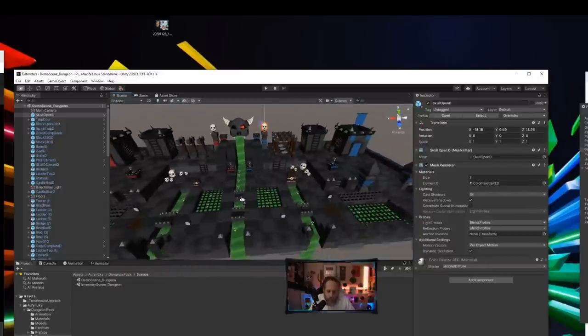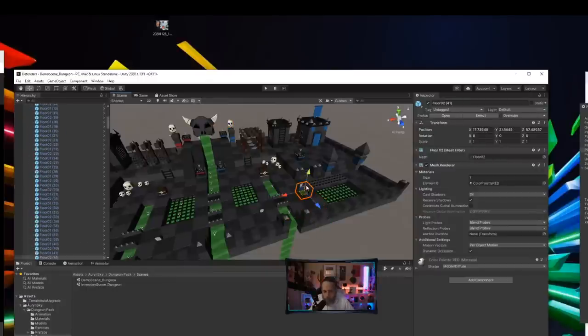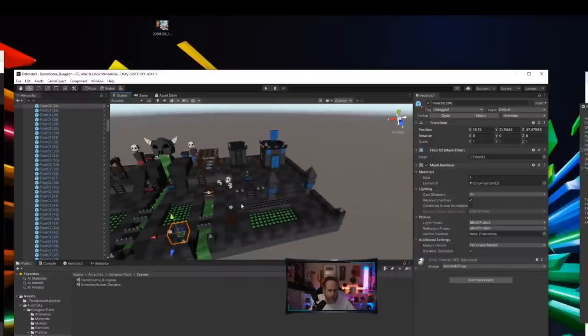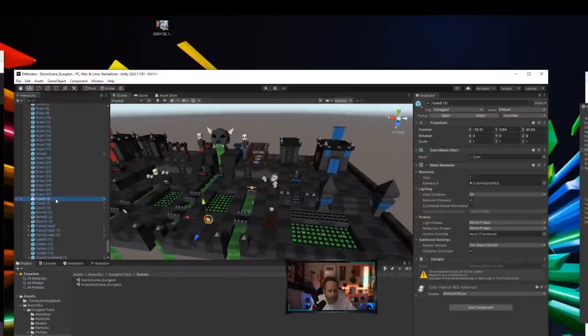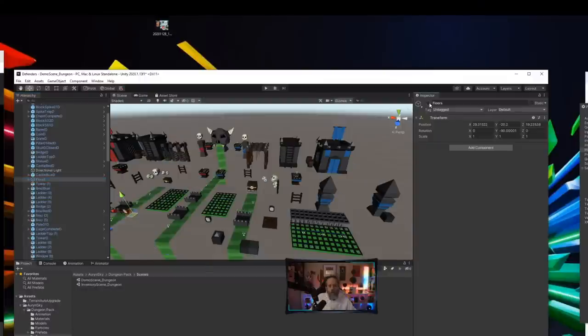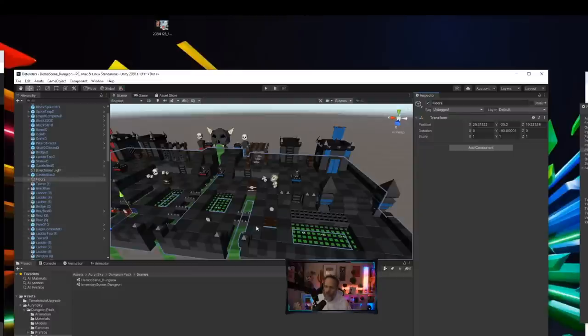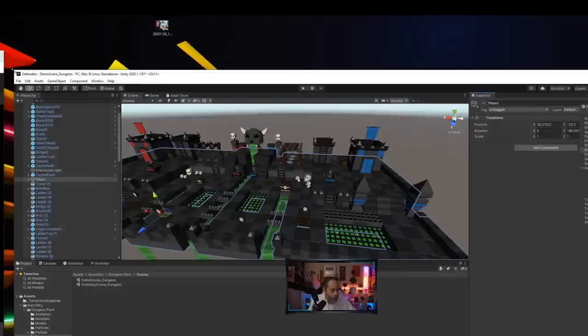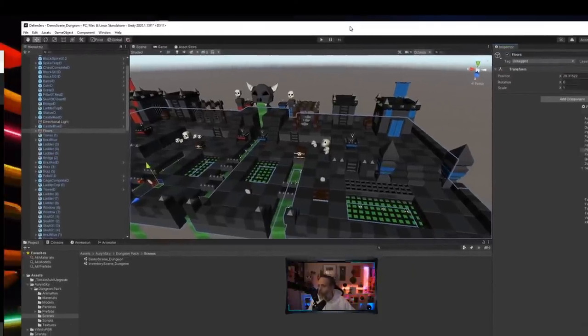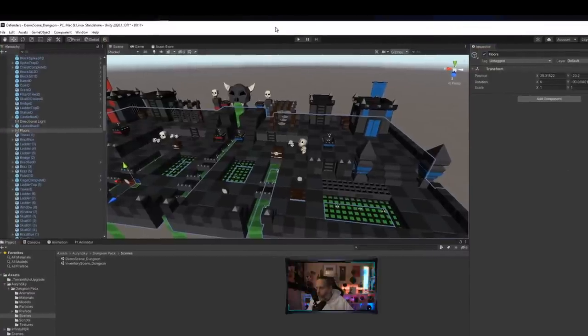Let me look at the dungeon pack's demo scene. It's a little map — a bunch of different blocks, each floor piece is a separate block. There's a different level up here and a bunch of props. I just want to build something simple first: a really simple NPC that walks across the ground and hits a target, then we'll build from there.